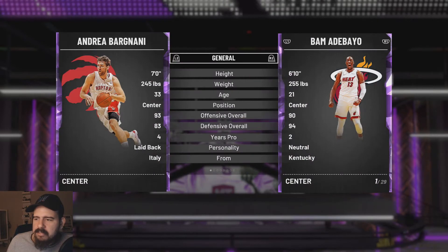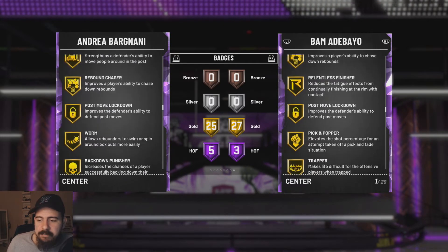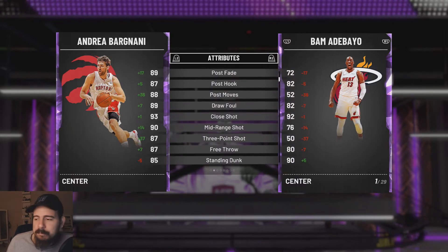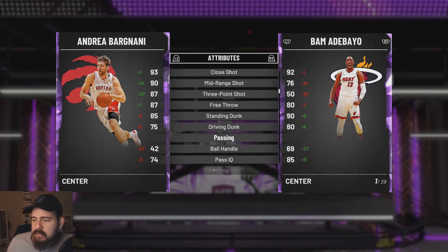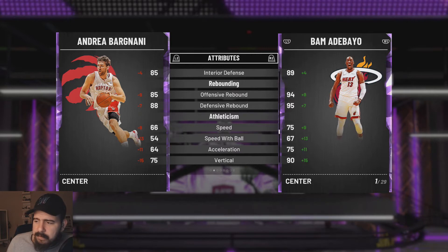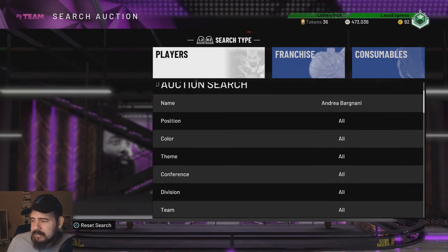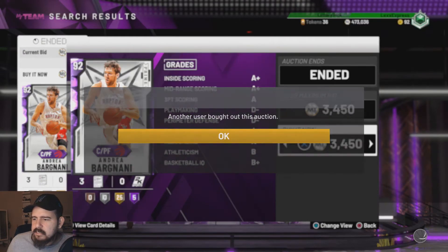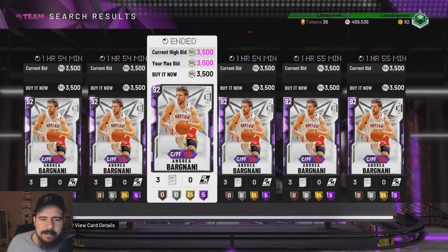92 overall, Andrea Bargnani — center/power forward at 7 foot tall. Five Hall of Fame badges, 25 gold: Catch and Shoot, Volume Shooter, Tireless Scorer, Pick and Popper, Green Machine. He also has Deep Fades, Deep Hooks, Quick Draw, Range Extender, and Pulse Fade. Post fade at 89, post hook 87, post moves 88. He does have the post badge as well, so he's gonna be nice. Draw foul 89, mid-range 90, three-point shot 87, free throw 87. Standing dunk 85, driving dunk 75. Block 85, interior defense 85 — so he's not horrible on defense. Offensive rebound 85, defensive rebound 88. He's a little slow but hustle is 95 along with 90 stamina.